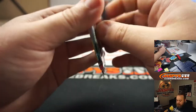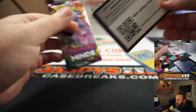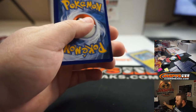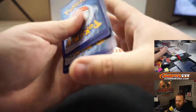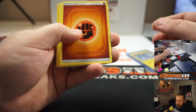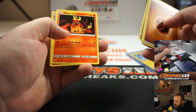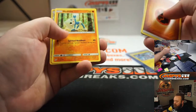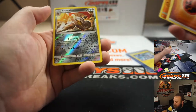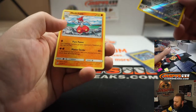And last pack, Tito. Good luck. Last pack. Energy, Bibarel, Tornadus, Jynx, Magmar, Cottonee, Snorunt, Tynamo, Meditite, Escavalier, Foil, and Medicham.